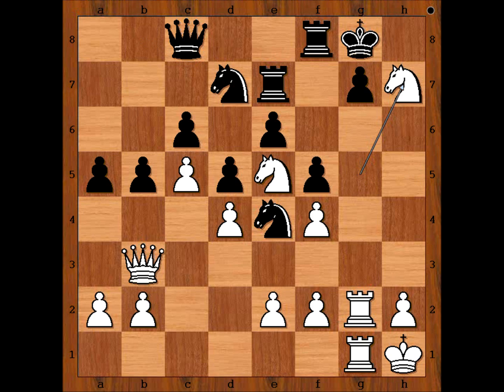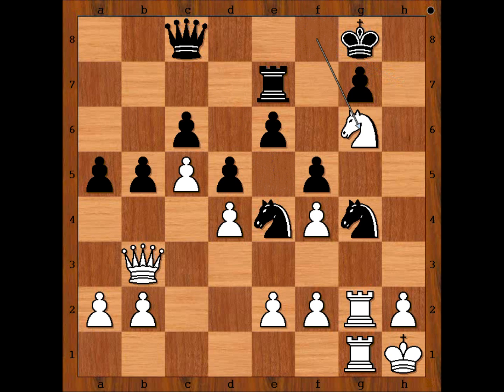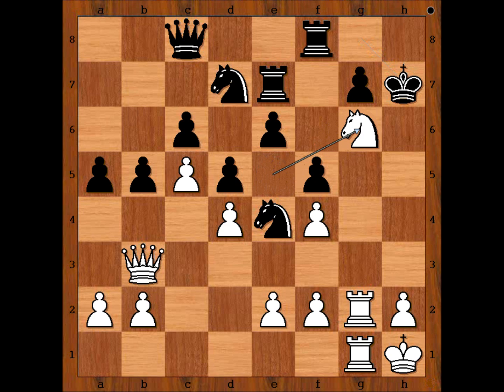Would you play this too? King takes knight. The alternative move is knight takes on e5, then knight takes on f8, and after knight to g4, knight to g6, and black is still worse off — or rather, white is better. So we have king takes knight on h7. How would you continue? Knight to g6, forking the two rooks. Queen to d8.